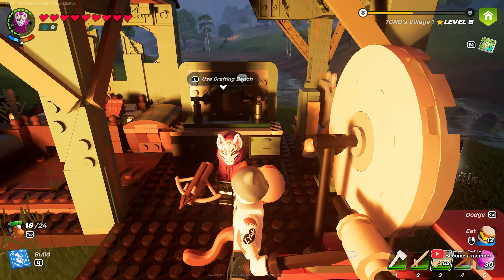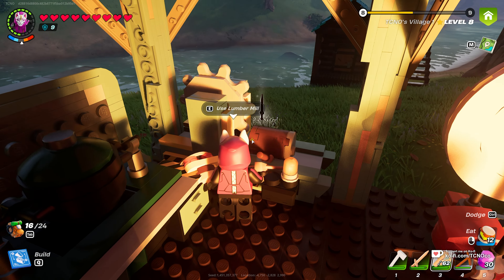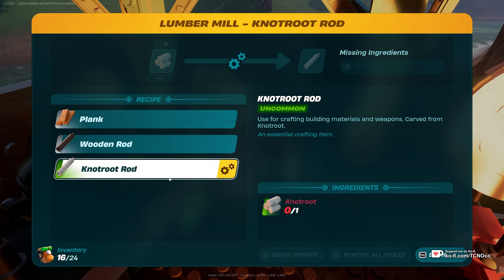Knot root is super simple to get. Simply head into any cave and collect yourself at least 3 of them, which we can take to a lumber mill and create 3 knot rods.